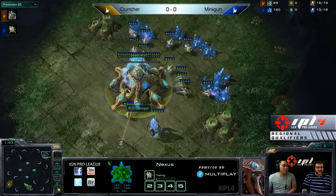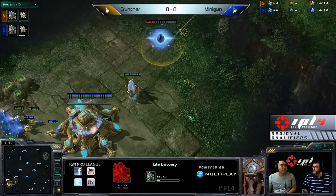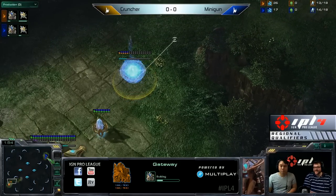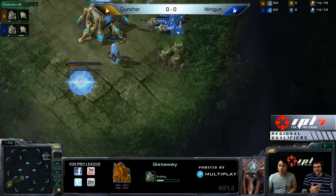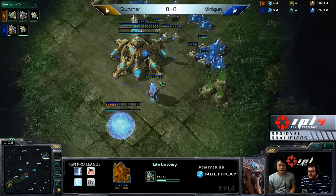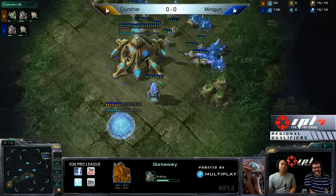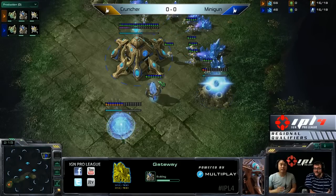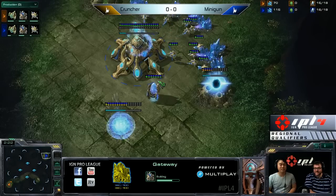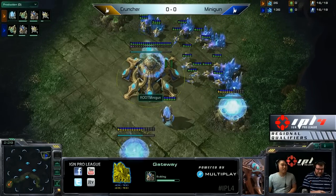It just exacerbates that problem a little bit. And if you don't four-gate, you better be prepared to receive a four-gate because they will be attacking you pretty early. Four-gate on this map is really, really good. Protoss players are known for being extremely offensive. I will be completely honest — I didn't want to cast today because I wanted to go trick-or-treating, but I'm here casting for you guys, and I am definitely 100% live. I will not be receiving candy tonight because I'm casting StarCraft.